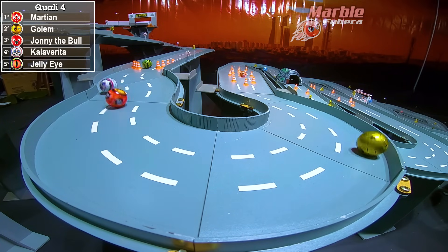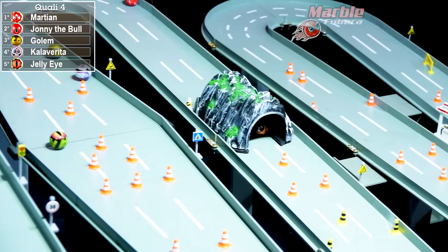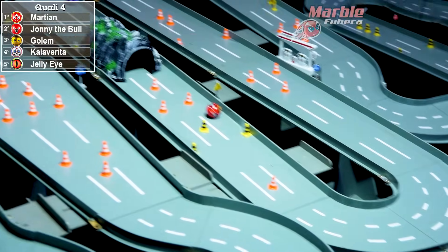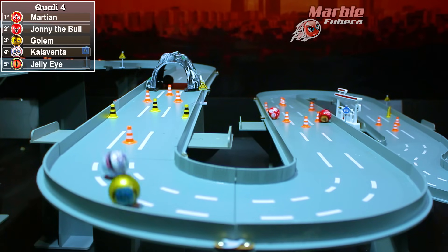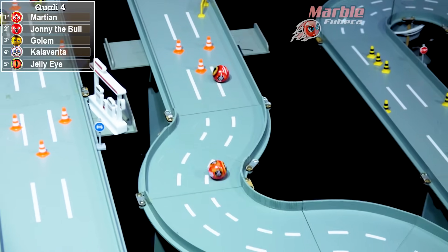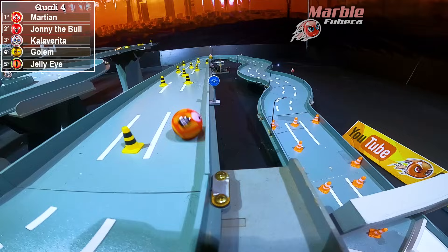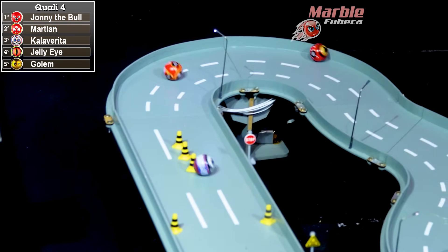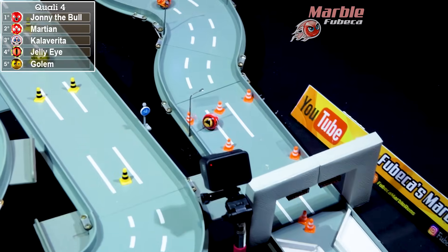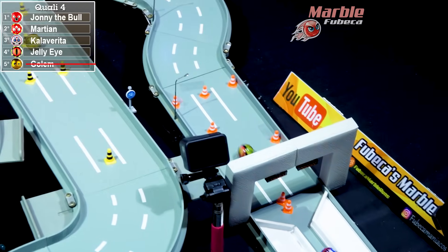It is Martian who's still able to secure his lead. Golem is trying to catch up but it's very difficult when a marble gets a very large lead on this track. Here comes Johnny the Bull charging his way up, trying to catch up to Martian. Can his brute force be enough to take the lead? So close to Martian, who seems to be using his alien abilities to get just enough ahead. But there goes Johnny the Bull taking the lead in the final turn.